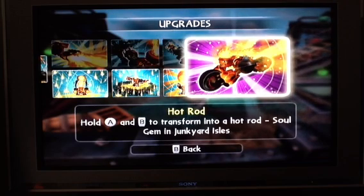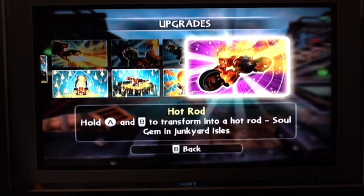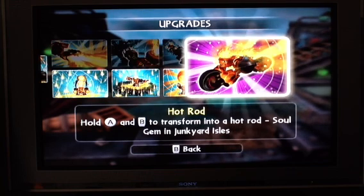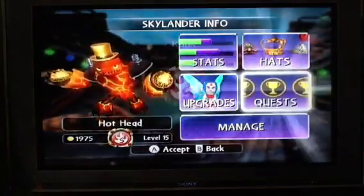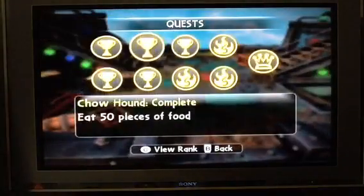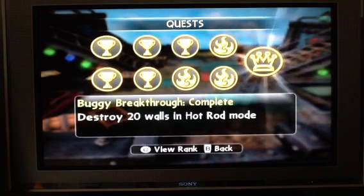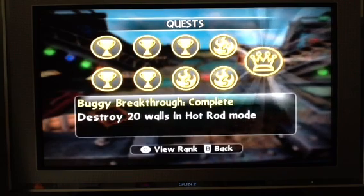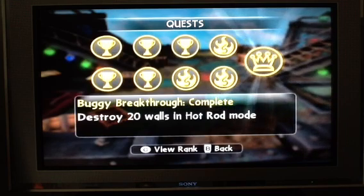Hot Rod and then Soul Jam. Hot Rod — hold A and B to transform into Hot Rod. Soul Jam is in Junker. When you come up to the cannon place, there's a brick wall. When you're trying to get the compass, you destroy the brick wall and behind it there's Soul Jam. Buggy Breakthrough — destroy 20 brick walls in Hot Rod mode.